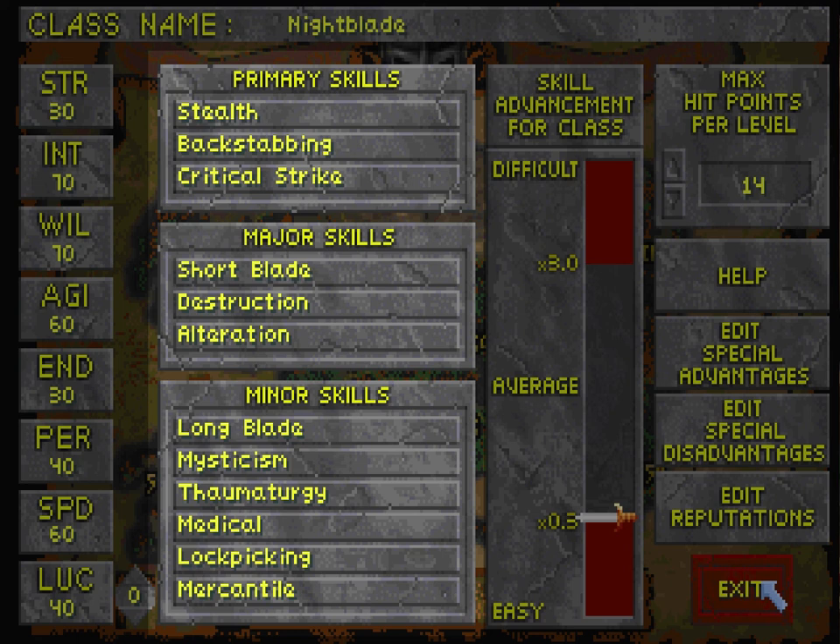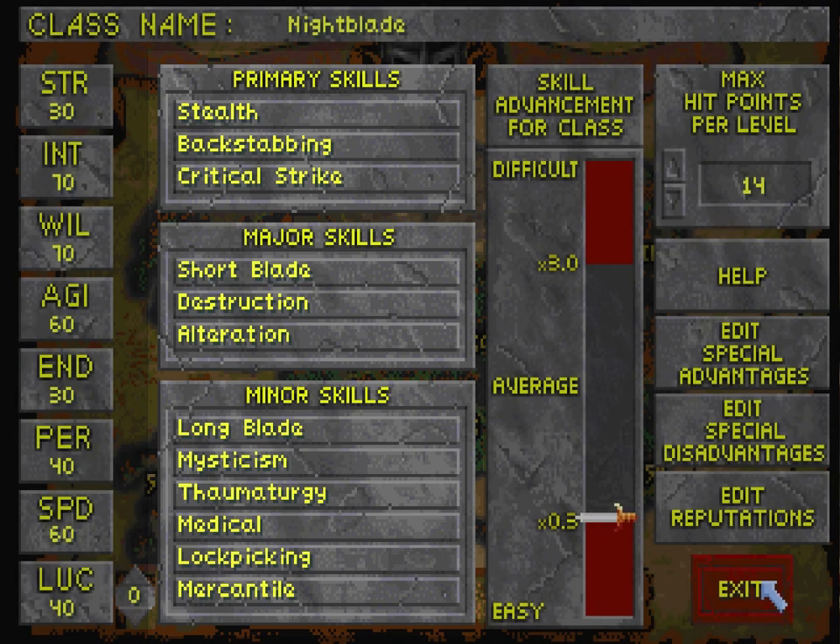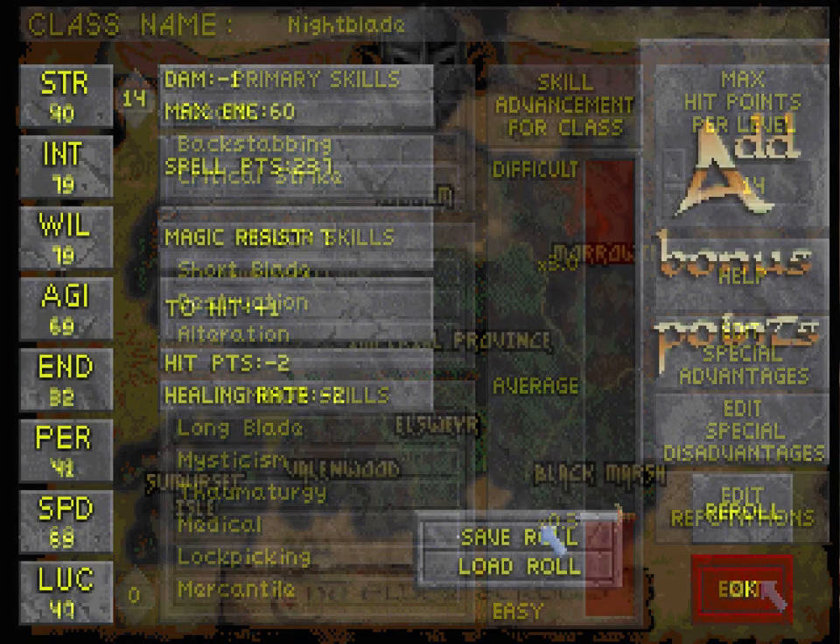And then finally, I pick mercantile — hey, it's nice to have. I'm going to be doing a lot of bartering, and my character wants to make a fortune. Alright, moving on to stats. The stats in this game function almost exactly like they do in Morrowind — each one governs a set of skills.